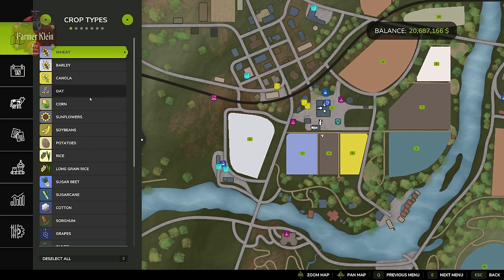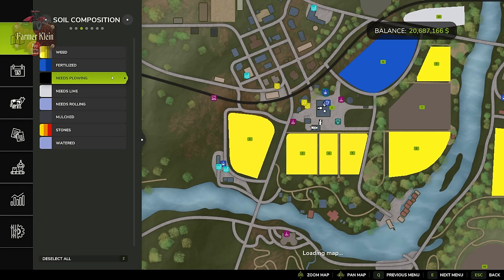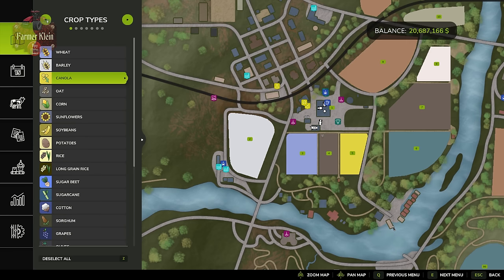The fields here are showing they need plowing because this is a brand new save game, and on brand new save games fields may have different states than you'd normally have with respect to harvest. But in general, wheat, barley, canola, and oat do not require plowing after harvest.